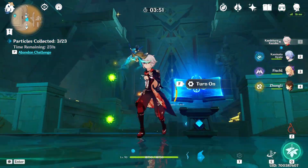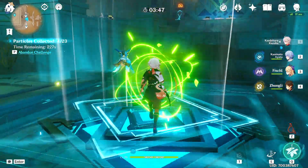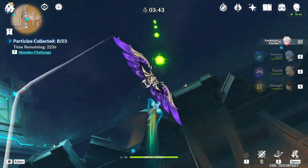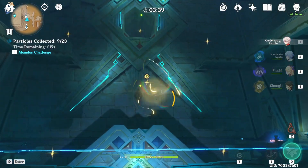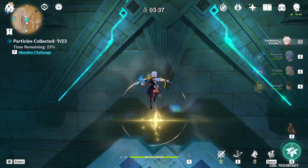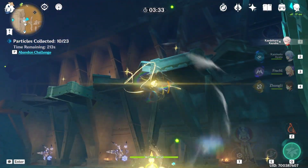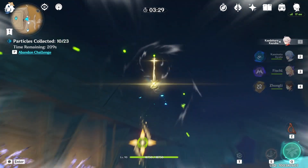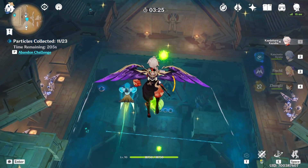My air currents are basically broken — they're not working properly, so I only have one. If you only have one as well, what you can do is come over here and take as many orbs as you can. Then you're going to have to use these air currents over here to go all the way up towards the middle.